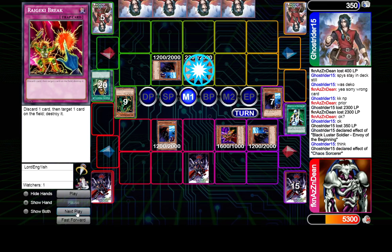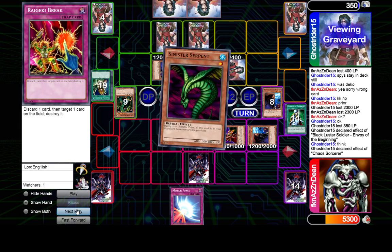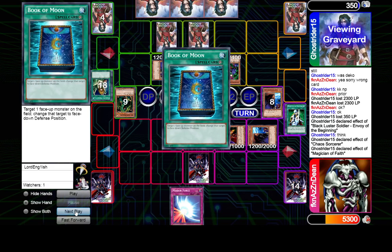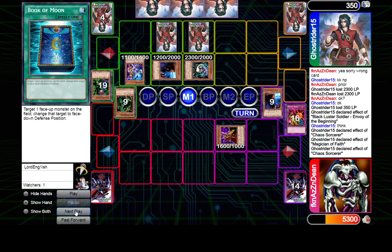Now we're losing. Didn't set the Mirror Force in order to have a Rageki Break available, I guess. In that case we should flip the Rageki Break immediately in standby — we're going to get destroyed by the Magician of Faith but at this point it's too late. If we're not setting the Mirror Force, we should probably flip it there, right? Feels bad.